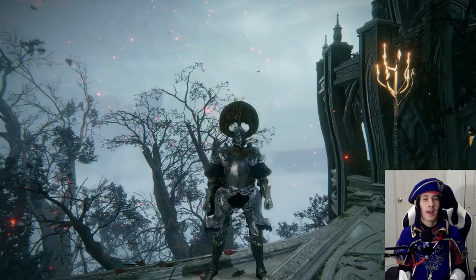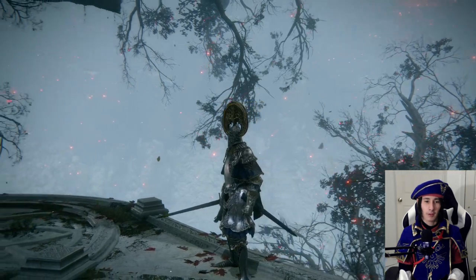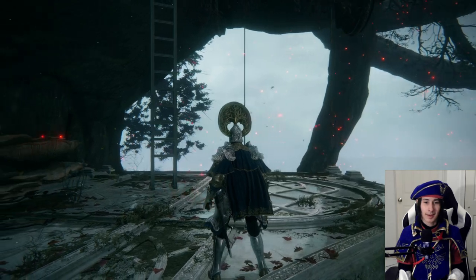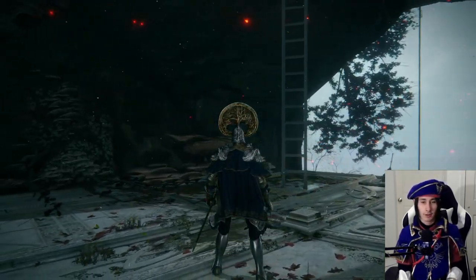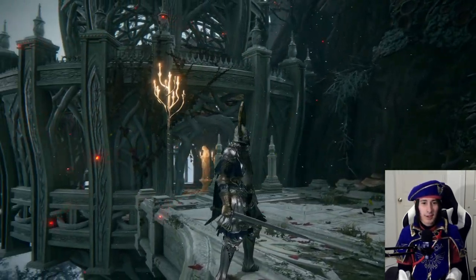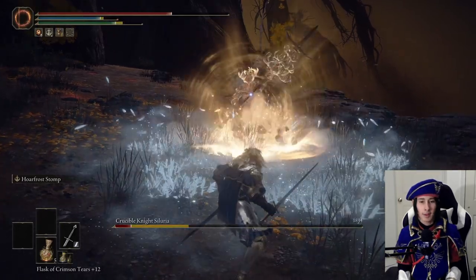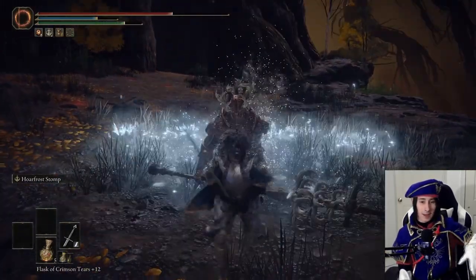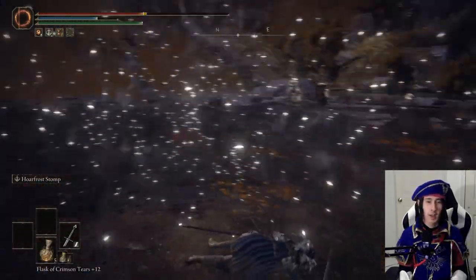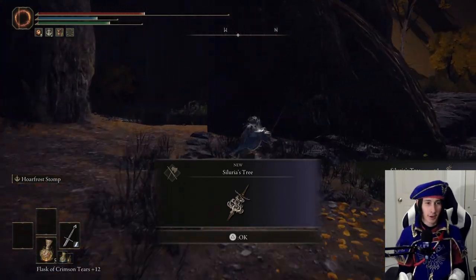Loretta's set — in order to obtain it, you have to fight Loretta over in the Haligtree. She's near the bottom right before you enter into the next area. I have a video on how to defeat her if you need it. Her set looks absolutely beautiful. I really like how it has the Haligtree crest up at the top of her helmet, the blue regal cape that drapes from behind, and those thick curves at the hip plate. With those curves comes some pretty high defense, thankfully.